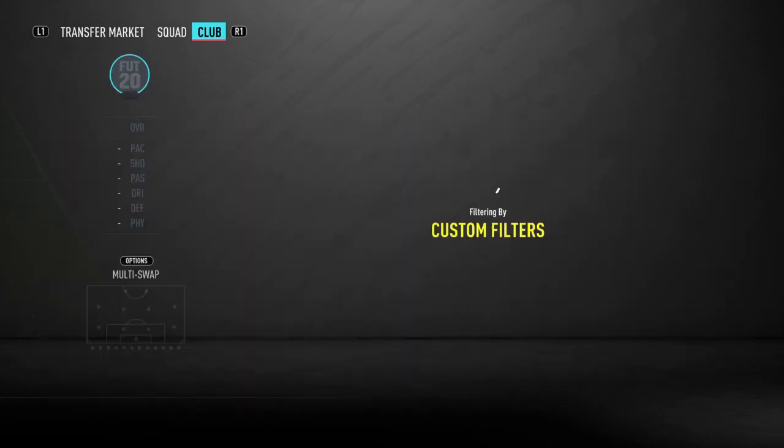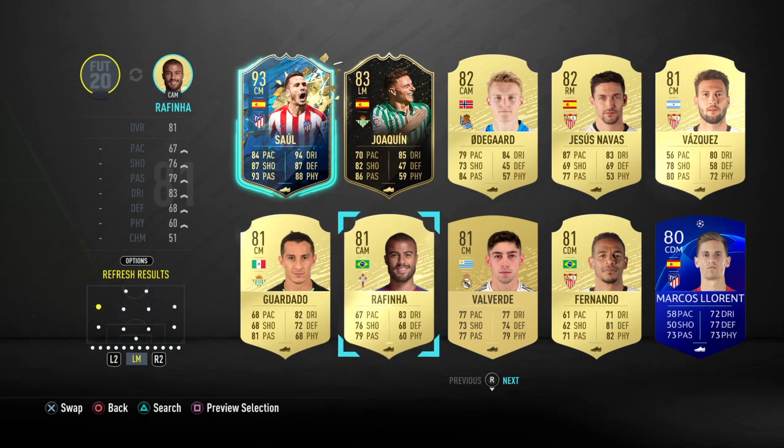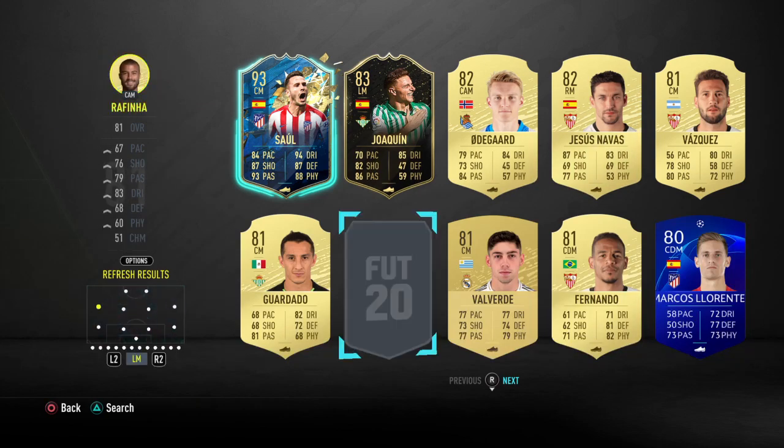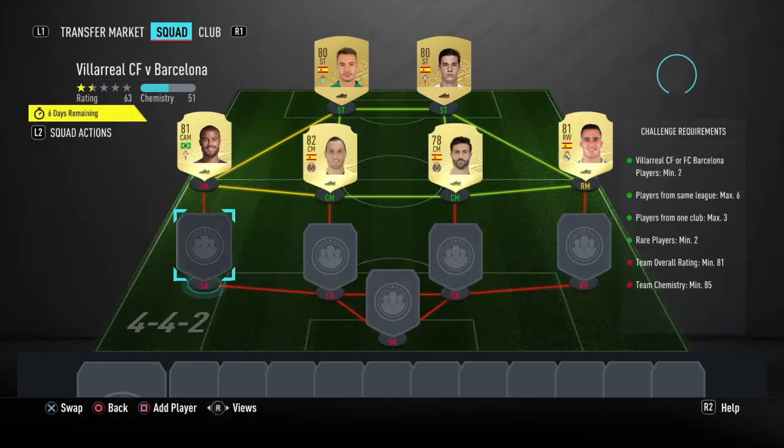In our right mid spot, we're going to have Rafinha. Make sure you get the right one because I'm pretty sure there are two Rafinhas. You can also use Fernando here, but we are going to be using Rafinha. I've got him here for just 700 coins — Rafael Alcantara, known as Rafinha. Pretty cheap for an 81-rated player, I'm happy with that.